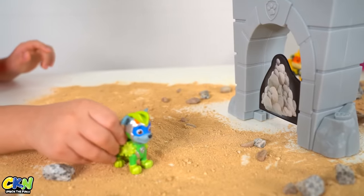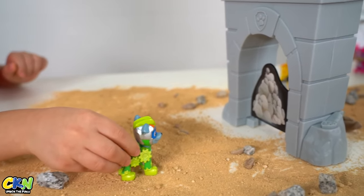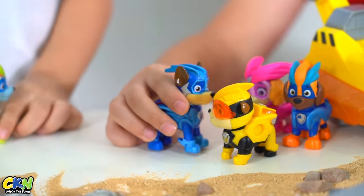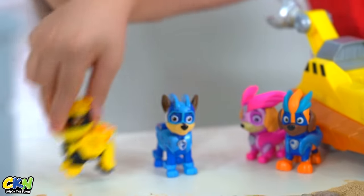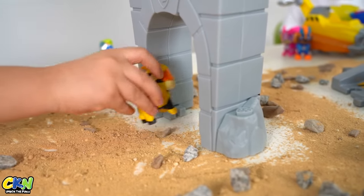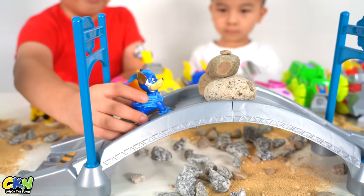Yes, Ryder. I'm going to use my x-ray vision to see what's behind these rocks. I see Ryder. We need Rubble to smash down these rocks. Rubble, I need you to use your wrecking board to smash down those rocks. You got it, Chase. Yes! I did it! We need Chase's spark power to remove these rocks. Woof woof!